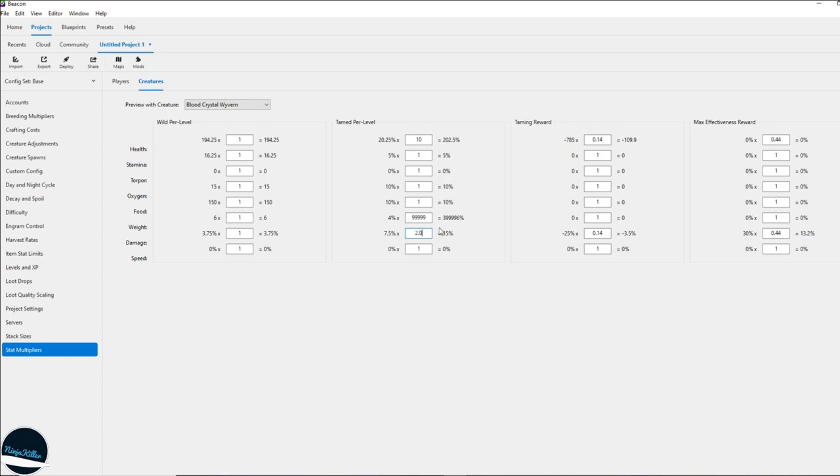So to summarize my dino per-level stat preferences: 10 times health, 50 times stamina, effectively instant weight, and 2 times more damage per level up. Since the percentages differ per creature, whatever multiplier you set will affect some creatures more than others.